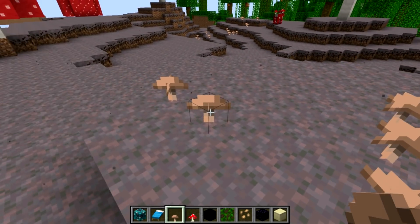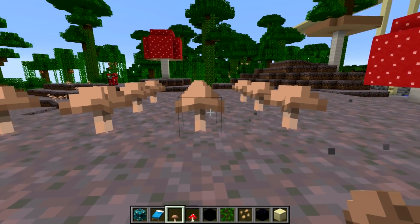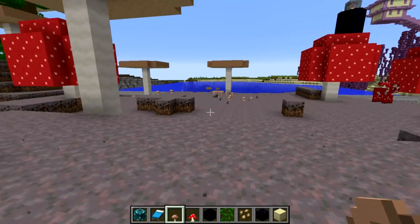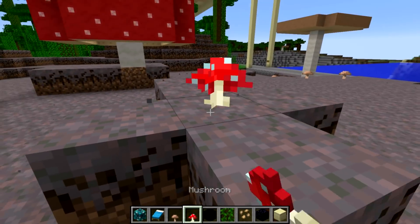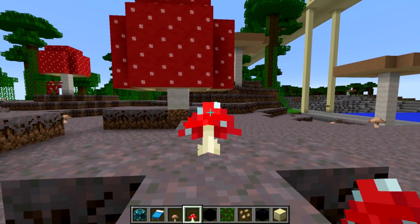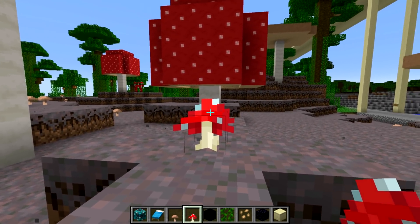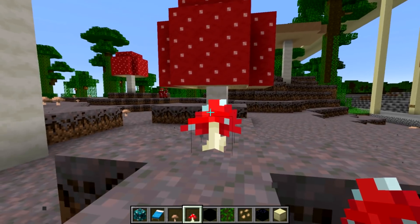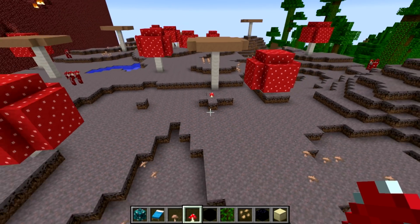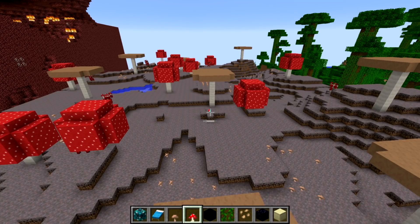As far as the smaller mushrooms here: I like the brown one — it really fits well with the mycelium and everything. The red ones are a little bit of a different story. I feel like the red up here is a little bit too bright. If those top pixels were just toned down a bit to fit better with the red mushroom, they would be okay. But right now they sort of stick out like a sore thumb.